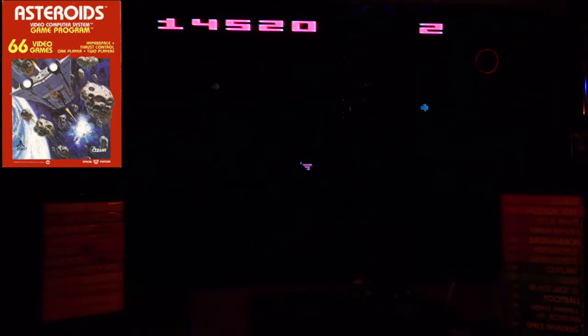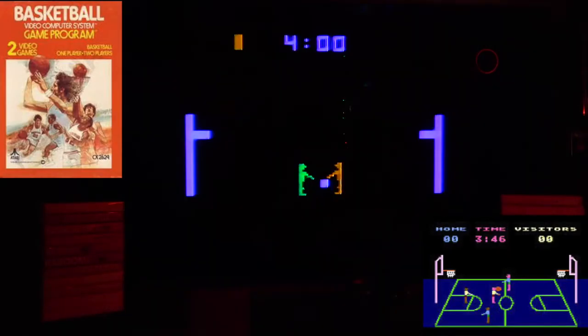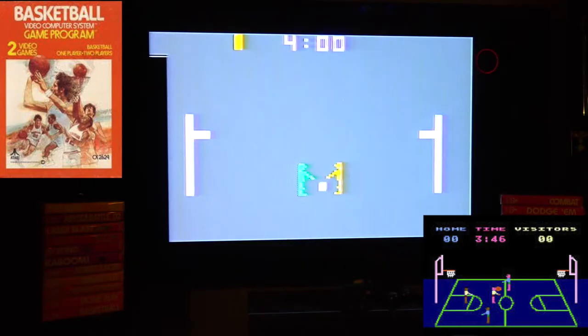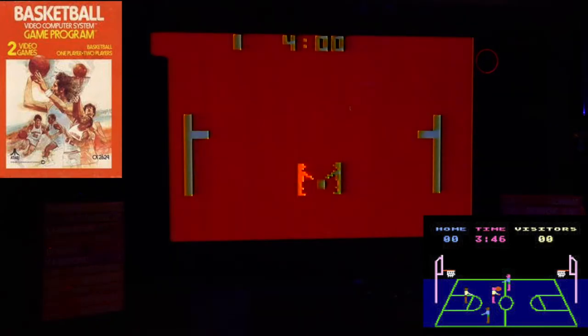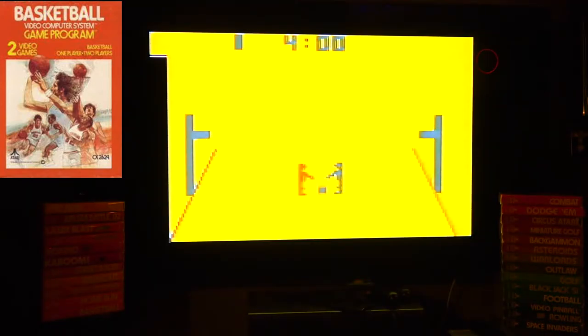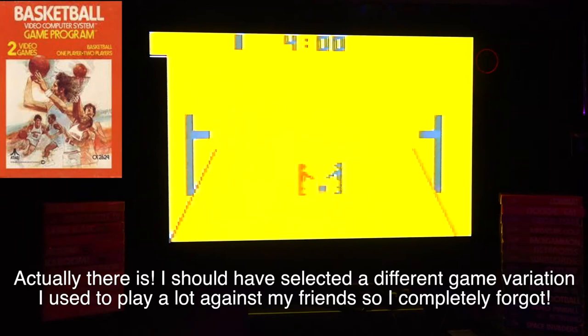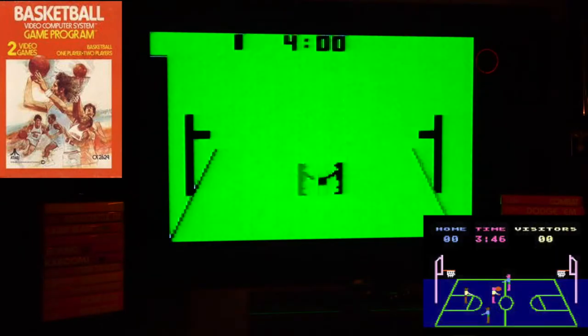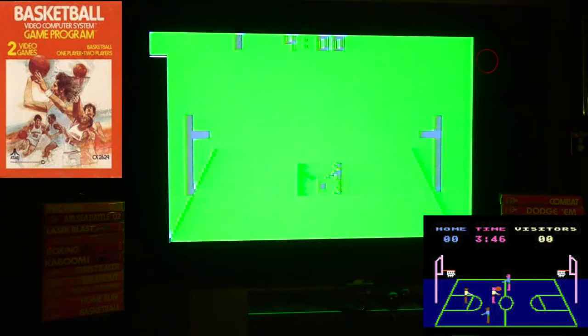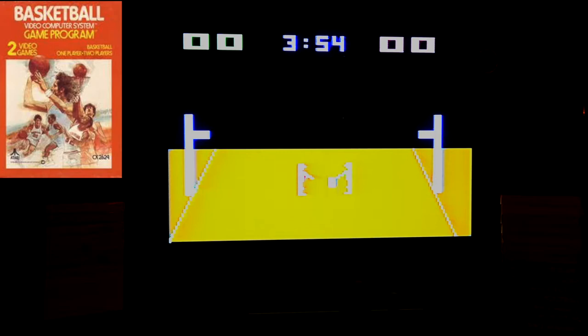The next one we're going to look at is Basketball. This version is very much like the Atari 800 version, which I loved as well — the 800 version just had an extra court drawn in, a net and stuff, otherwise pretty much the same game. There was no computer player on the VCS version I think, whereas on the Atari 800 version you could play four players. It's funny playing with this very square-looking ball — I don't get why some games can do small pixels but for some reason it's a big square ball.